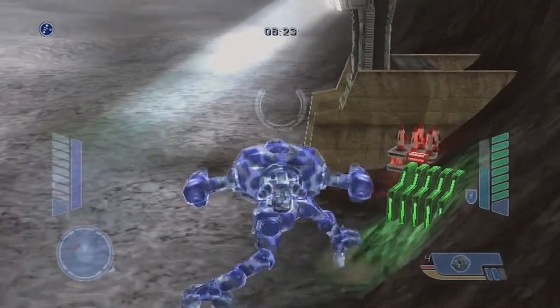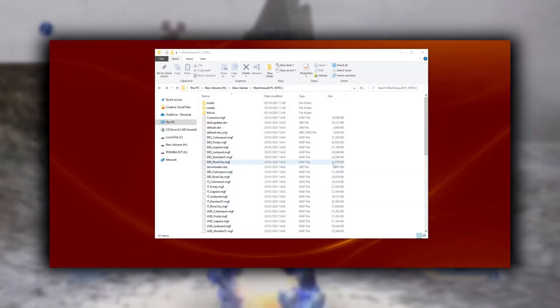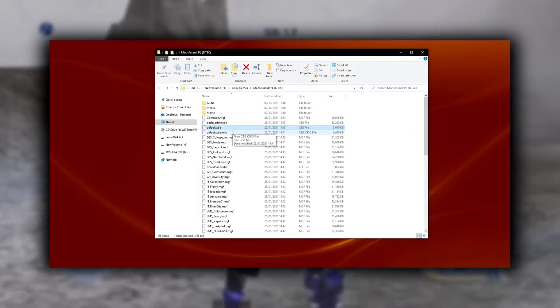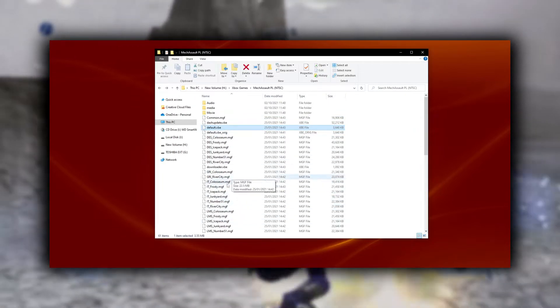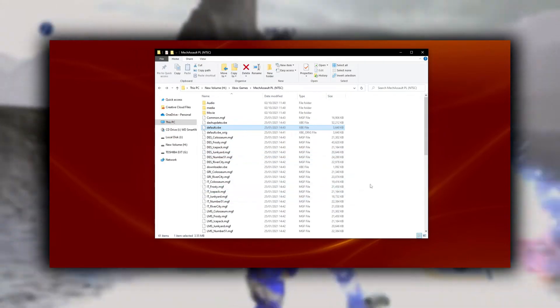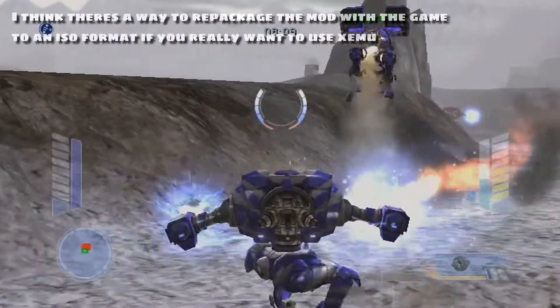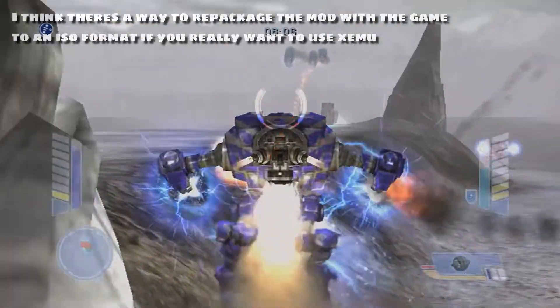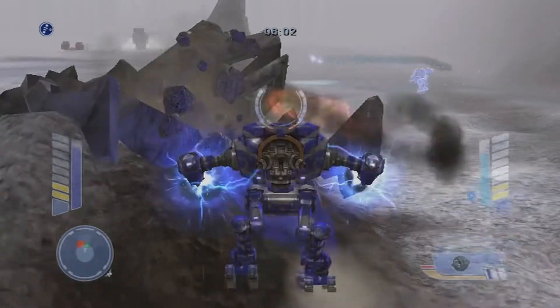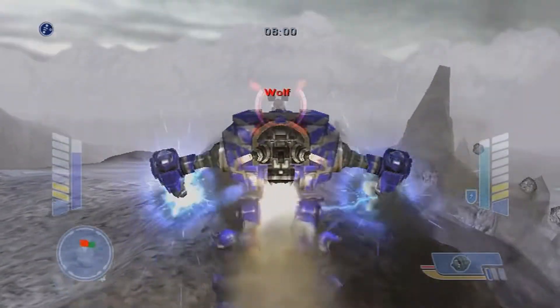To mod MechAssault, you need to have it extracted so you can see the XPE file and the MGF files. For XMU it uses ISO files to launch, but you need to have it so you can see all the files. For console, you basically get your MechAssault disc and download it to the hard drive. For PC, most download links will already have it set up like that.